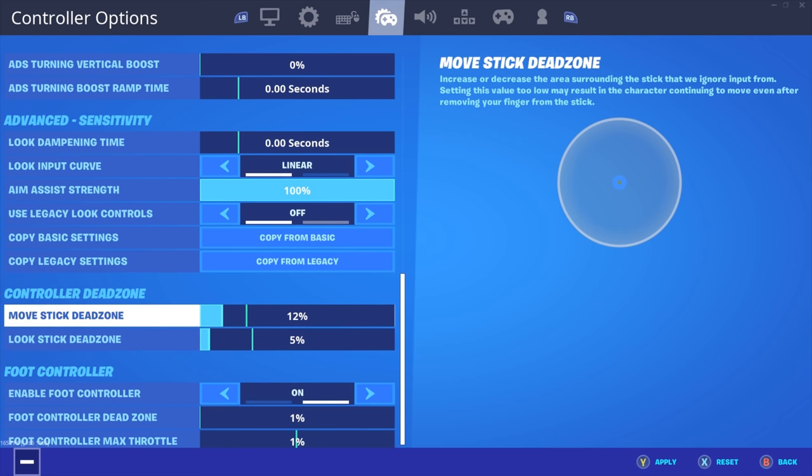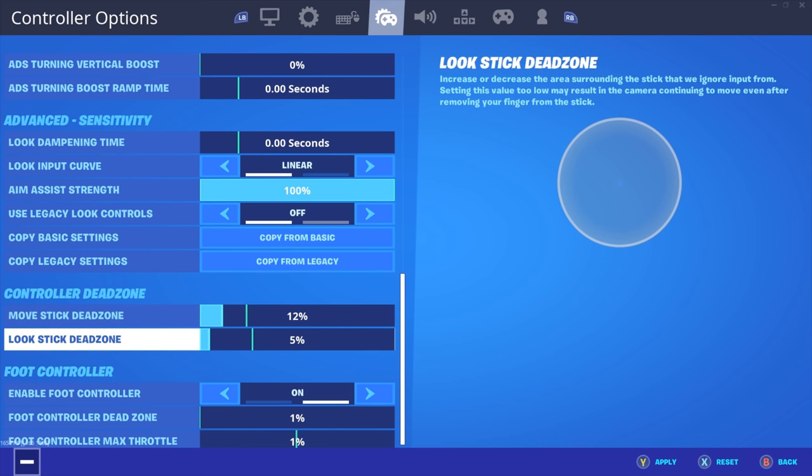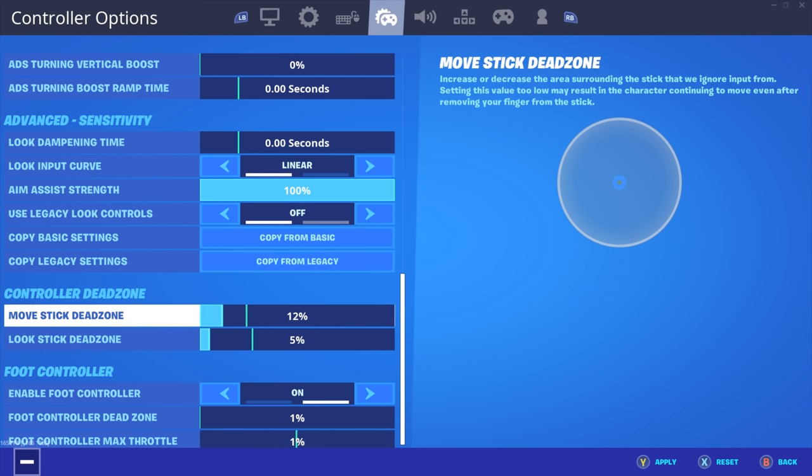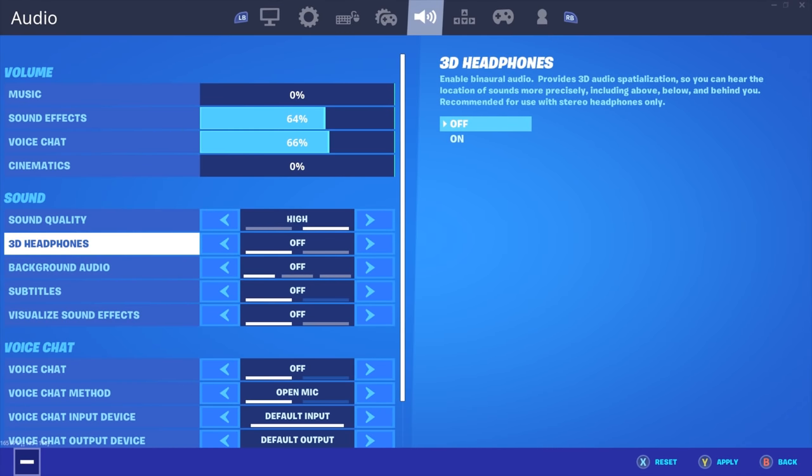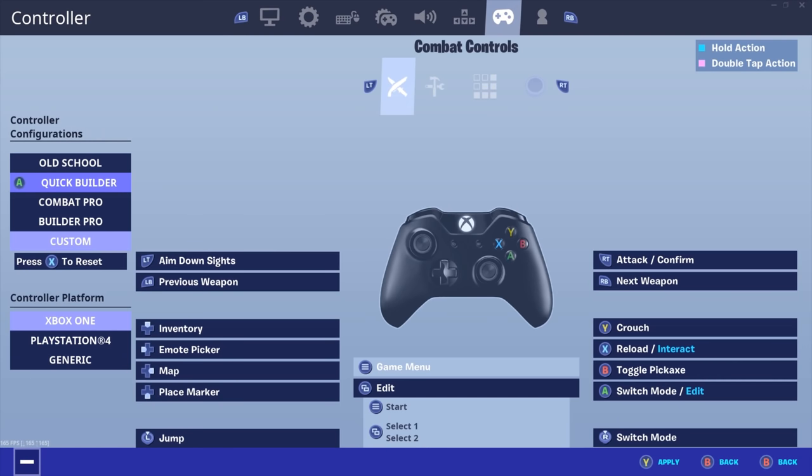For my right dead zone I have 0.5, and for my move dead zone I have 12, just because I don't want any drift when I'm trying to revive people. For sound settings, make sure you turn 3D headphones off — that just throws you off.